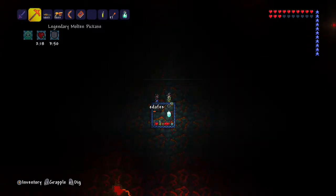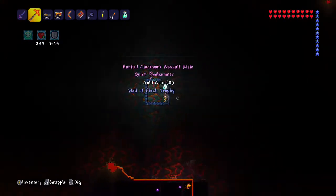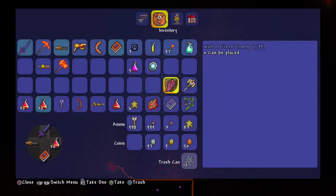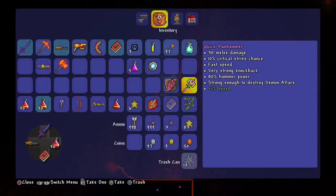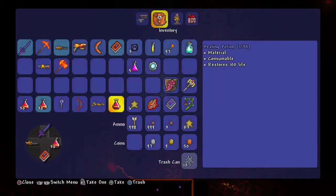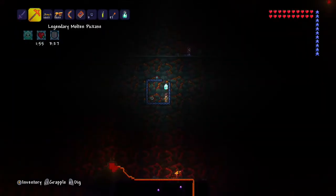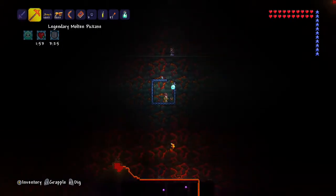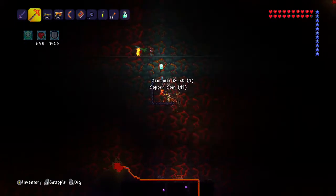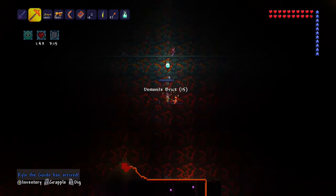Alright, let me get all this. Don't come in here — this is all my loot, not yours. Clockwork Assault Rifle! I got the Wall of Flesh Trophy, the Quick Pwn Hammer, and the Hurtful Clockwork Assault Rifle. I need to try this sucker out. Collect all my demonite brick. Hey Kyle, it's a new guide.